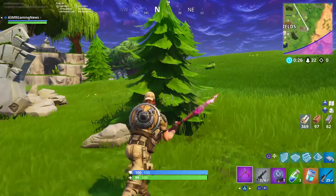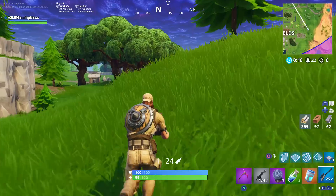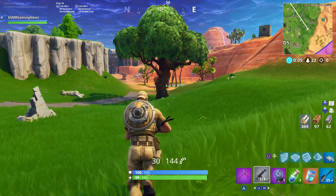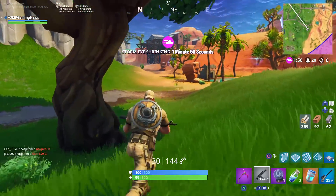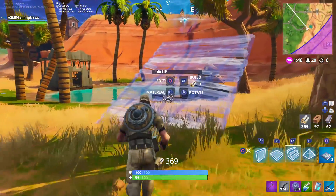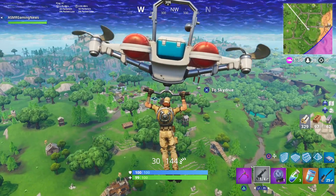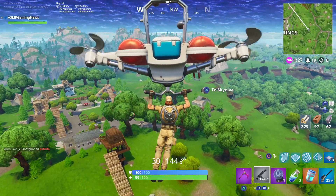We're probably gonna die — I'm gonna try to get some materials cause we only have like 369 wood and no stone and metal. I don't see any rifts over there — where are the rifts? Oh wait, I think I see one — yeah I see two! I was getting worried cause if we had to run all the way to the new circle we were probably gonna die. We had to go all the way to like Loot Lake. 20 people left — a lot of people are gonna die in the storm right now, hopefully. We still haven't gotten a kill.